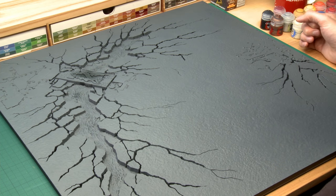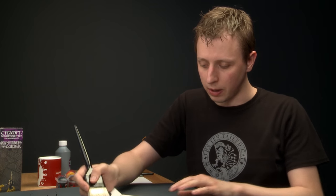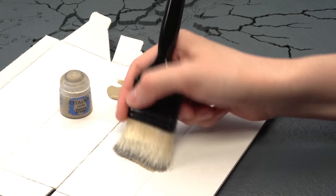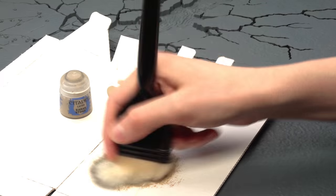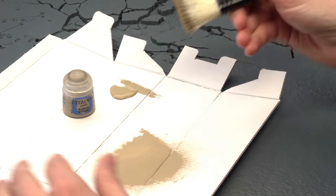I've finished base coating the entire tile with Mechanicus Standard Grey and we're ready for the next step: dry brushing to start to bring out the texture. The colour we need is Karak Stone. I'm using the box from my scenery painting kit as a palette with a lot of paint poured onto it. I'll use my large scenery brush again, which I've made sure is completely dry - that's very important for this step. Get a small amount of paint on the end of the bristles and use the card palette to work it in amongst the bristles. Make sure there's very little paint on your brush.